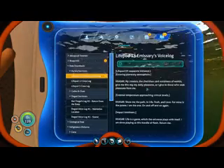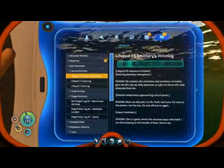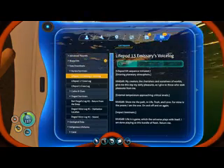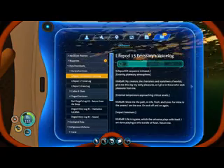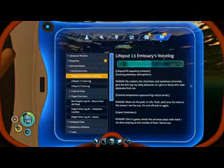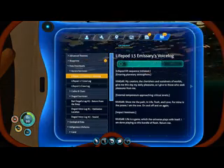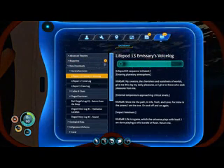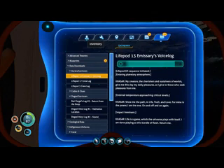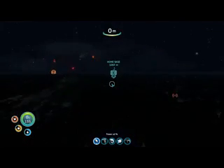Alright, let's go — quick voice lock. 'My creators, the cherishes and sustainers of worlds, give me this day my daily pleasures as I give to those who seek pleasures from me.' External temperature approaching critical levels. 'Show me the path in life, truth and love, for mine is the power. I am the one on and off and on again. Life is a game which the universe plays with itself. I am done playing as this bundle of flesh. Return me.' Everything went dark and then it went night.